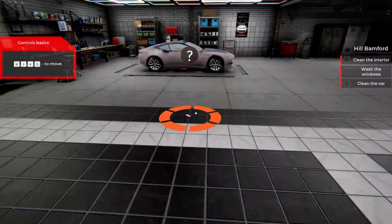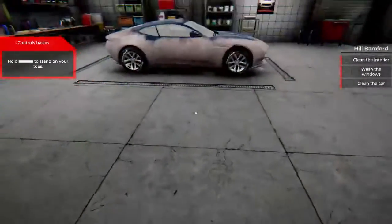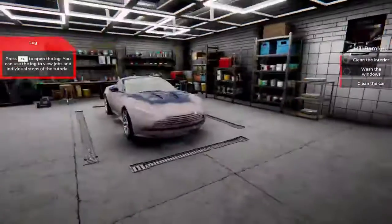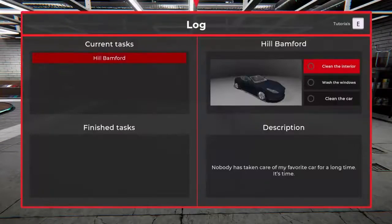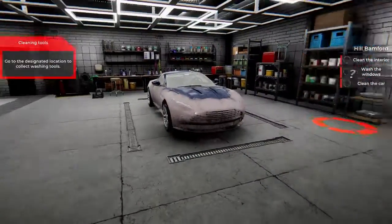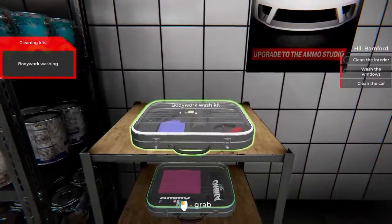We're moving around - clean the interior, wash the windows, clean the car. Walk over here, see the crouch, pick up the phone. Hold that to stand on your toes - that's space bar. Pull left shield to walk, speed up. Tap to open the log - you can use the log to view jobs and individual steps of the tutorial. Go to the designated location to collect the washing tools. Body work washing kit - we're gonna grab that.